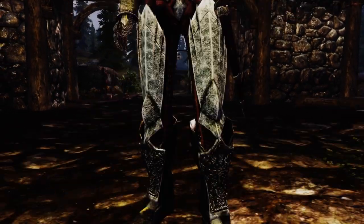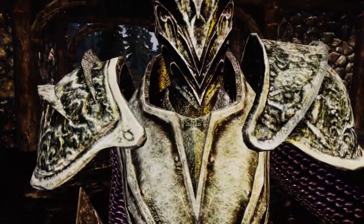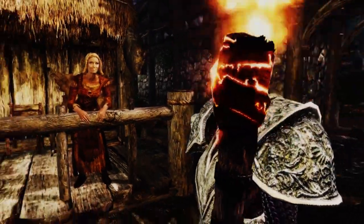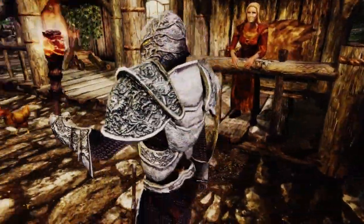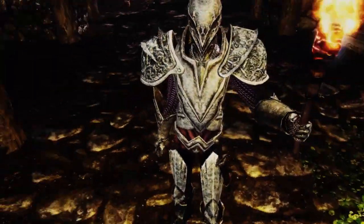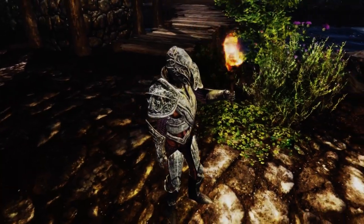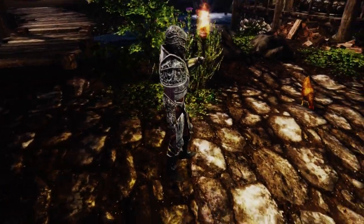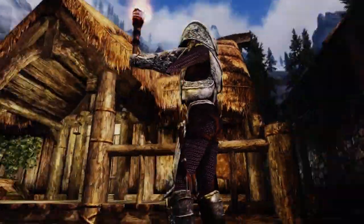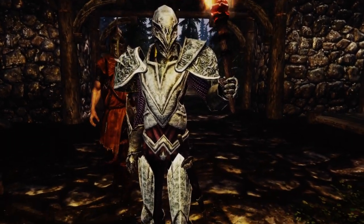This is basically an Ebony armor set. To craft it you need the Ebony smithing perk — let's do a nice little sweep up here — there's the helmet. It has the same qualities as Ebony armor in terms of stats; basically the same armor values as Ebony armor usually would. It's a great looking armor set, really. It's got quite a paladin type vibe to it with the white metal. Looks very cool, and easy enough to craft — just need to be an Ebony smith, as I'm sure a lot of people are.